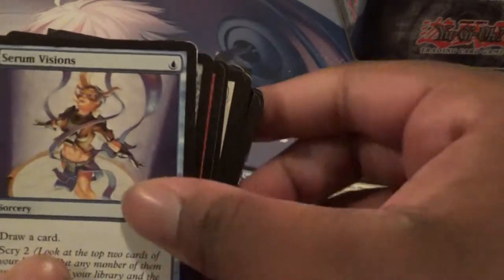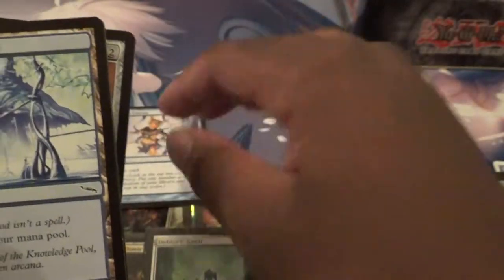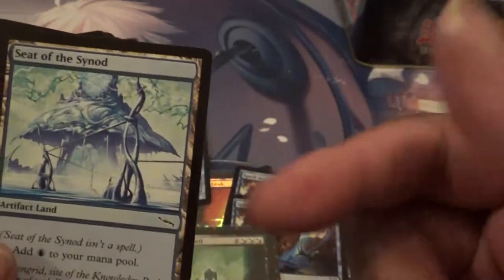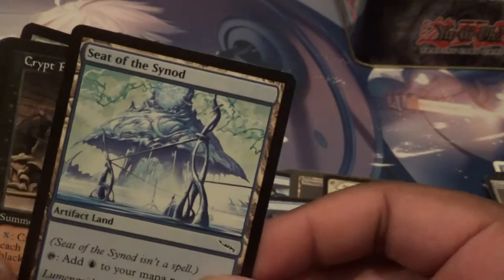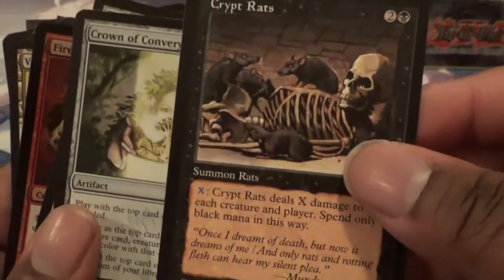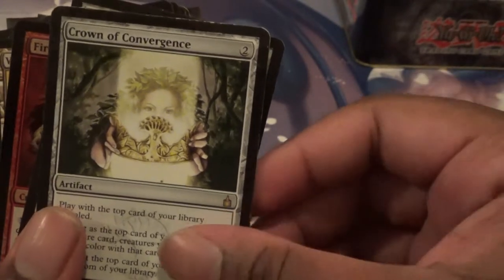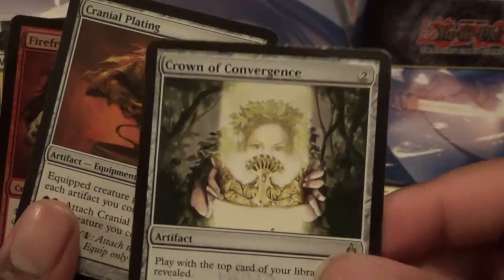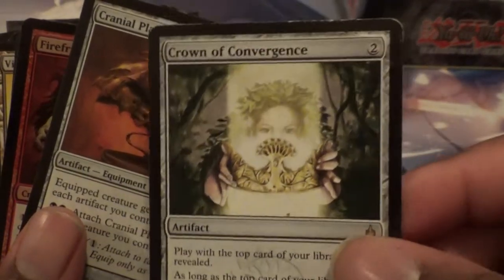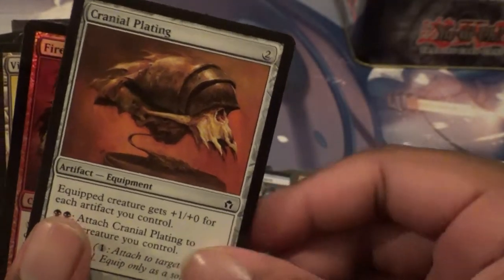Next we have — we've got a Serum Visions. That's so beat up, I feel bad. I believe I left this at my mother's house. Another card that was great for Affinity — Seat of the Synod. Got ourselves a Crypt Rats, pretty cool too. We got ourselves another rare — a Crown of Convergence, but it's so beat up. Another rare: a Cranial Plating. One of the really great cards in Arcbound Ravager decks from back then.